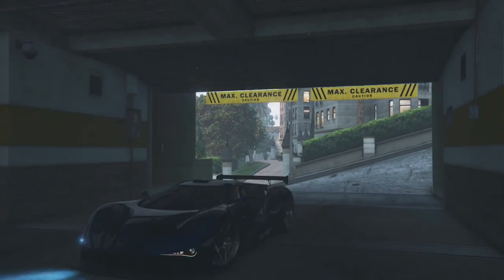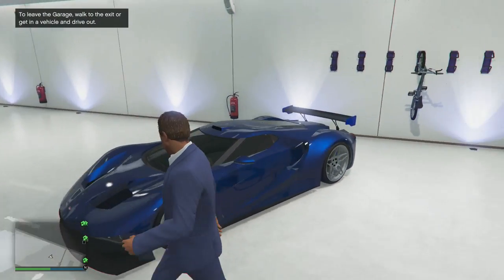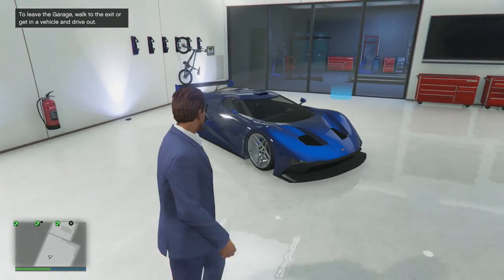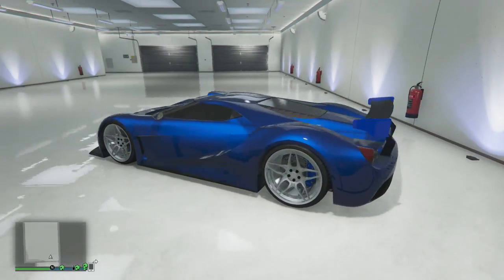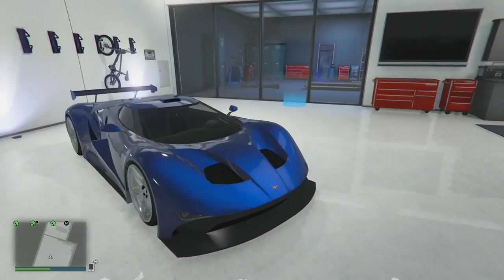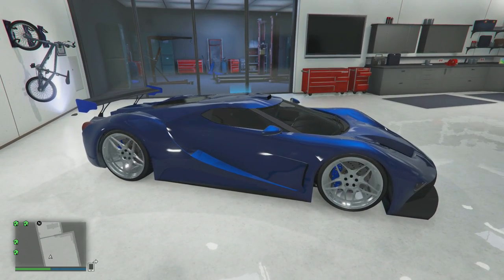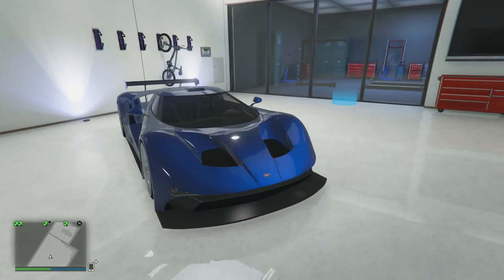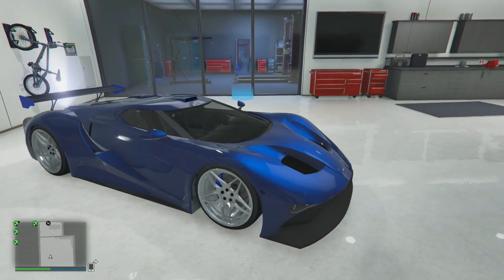Super awesome car, I really do like this one. I haven't seen any performance videos of this car yet, but hopefully it is really fast compared to the other supercars like the T20 and Osiris — hopefully it's up there. So guys, that is it for the Vapid FMJ — we've fully upgraded it and given you guys a little showcase. That's the Vapid FMJ from the Finance and Felony DLC. I'll plan on doing some of the CEO stuff — getting some videos done on that, because the CEO stuff looks really really interesting.